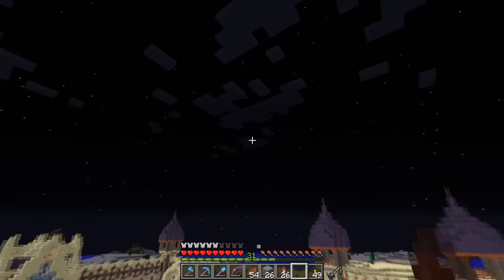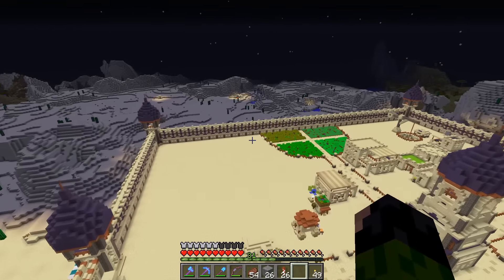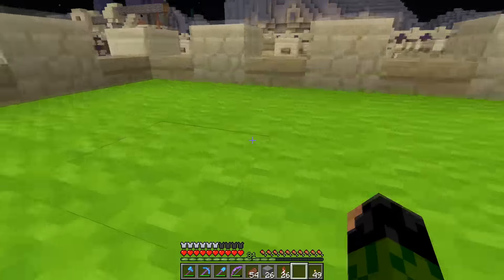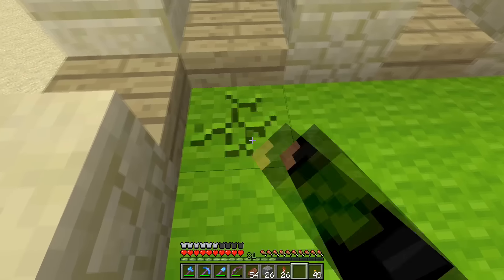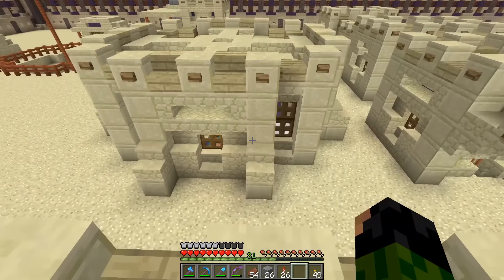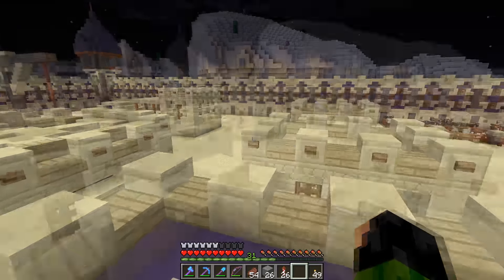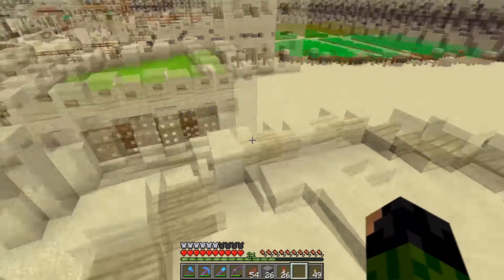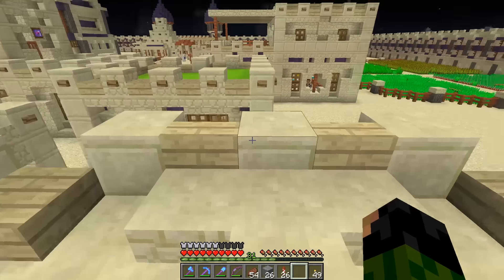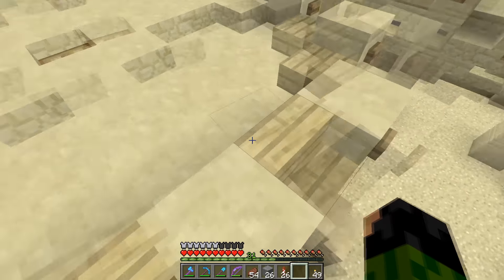If you guys were looking around it still looks like sandstone, but if we turn around here there's something that stands out more than everything else — the roof here. There's actually something really simple we can do for the roofs that have slabs and blue terracotta peeking through, which is to replace these with stairs. The slabs we can place here and then they won't be level with the top of the outer line — pretty much I'm going to make that change.